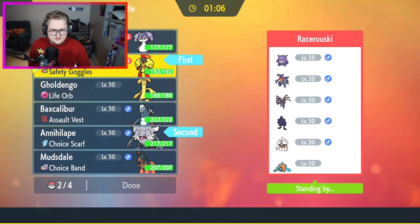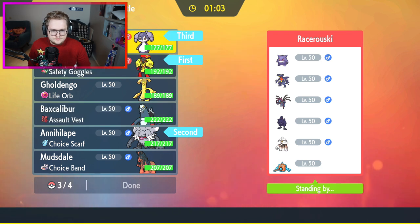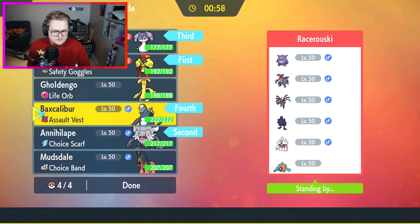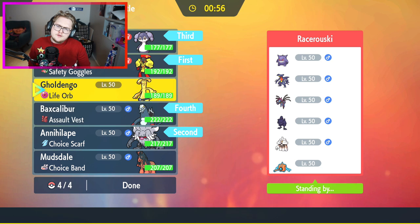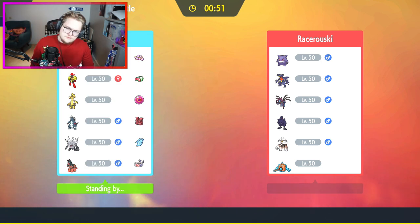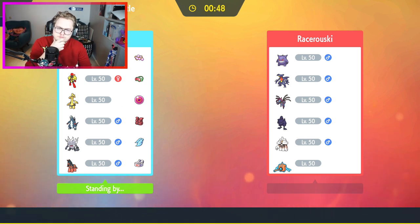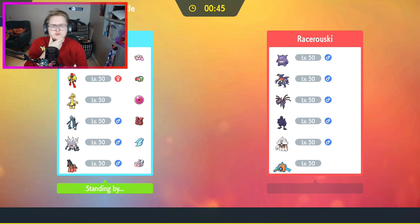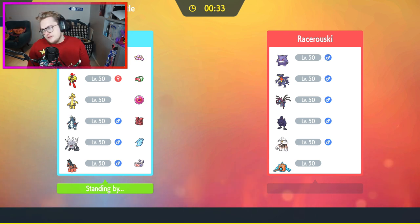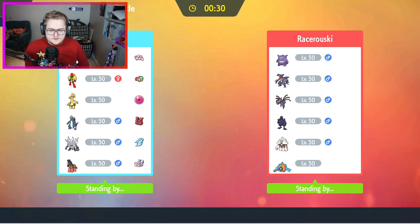I could go Annihilape and just final gambit something next to me. I'm kind of afraid of the Corni night, but if I keep my Armarouge alive it should be fine. Baxcalibur is also very nice with the assault vest, being able to tank quite some hits. The other thing I am quite afraid of is the Garganacl.